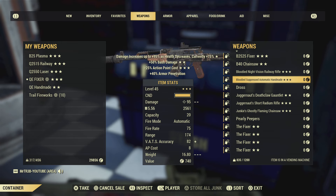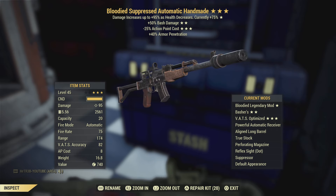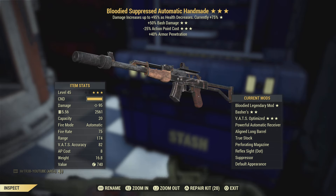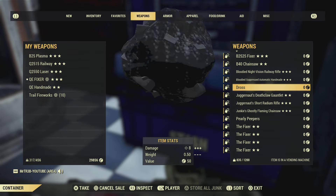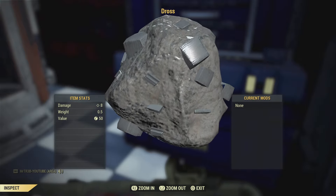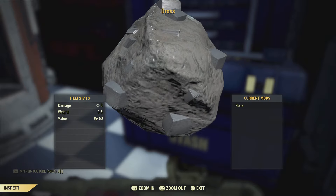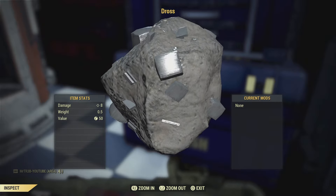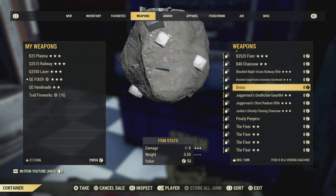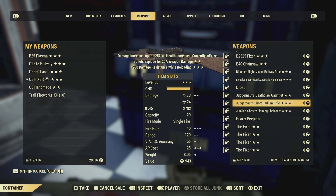There's a half-decent railway rifle and a pretty good bloody handmade with a 25% minus action point cost. This is a rare item in the game — I think I bought it for something like 16,000 caps from a vendor. I think it's something to do with the Wastelanders update. It's quite rare and you won't really see many of them.